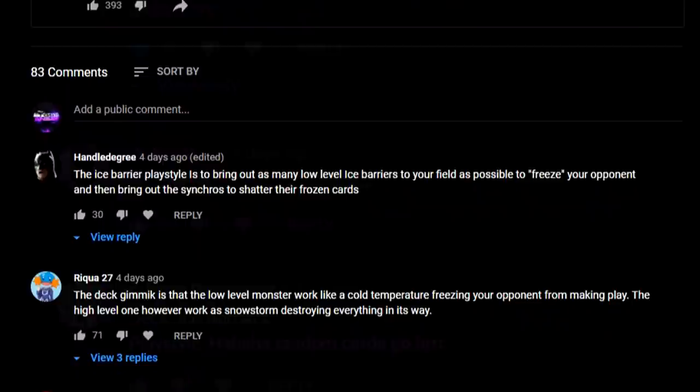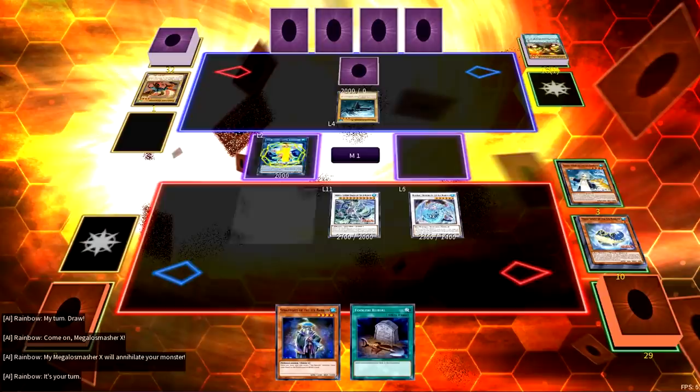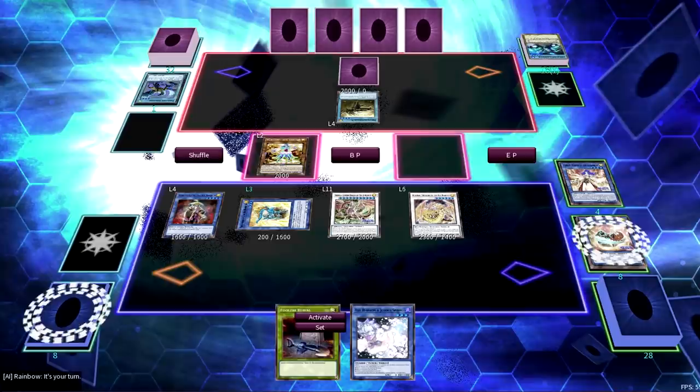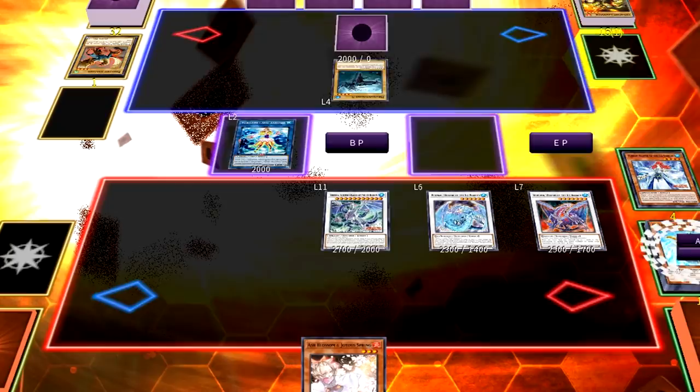The reason for this is because Ice Barriers don't have a particular archetypal gimmick or strategy that sets them apart — they all kinda do different things. However, giving points where they are due, this has changed slightly as of late thanks to the latest support they received. Now the deck is more focused on relying on the low-level monsters locking down the opponent's monsters in various ways, giving the user time to break out their Ice Dragons. This playstyle fits with the theme of the deck too: the more Ice Barrier monsters you get on the field, the colder the aura they emit, essentially freezing them in place — until you decide to break out the extra deck monsters, where you have to give up all of your protections for an all-out attack.